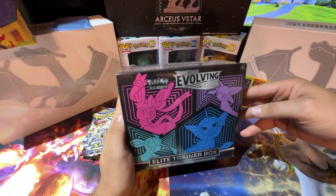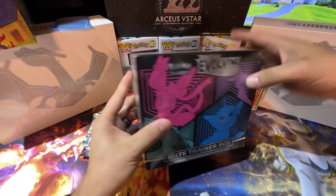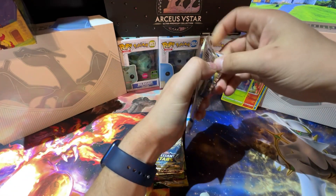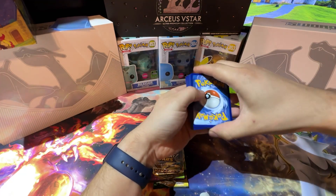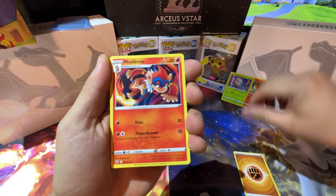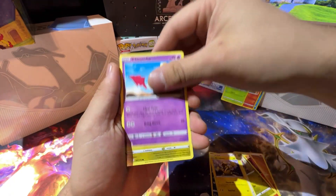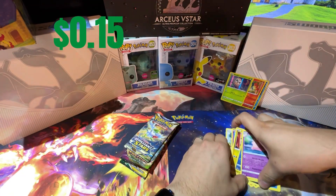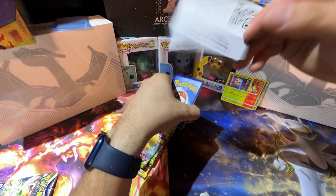I'll be opening the Evolving Skies ETB on the next video. Now here we go with Brilliant Stars — it's a good set to collect cards from. We got Gibble reverse, Floatzel, and a Clefable. Nothing great in that one yet, but hoping for good cards.